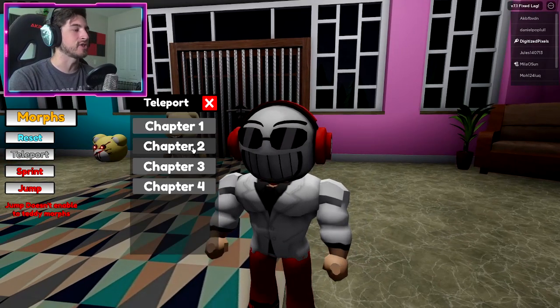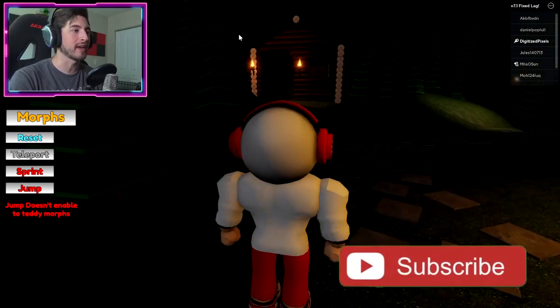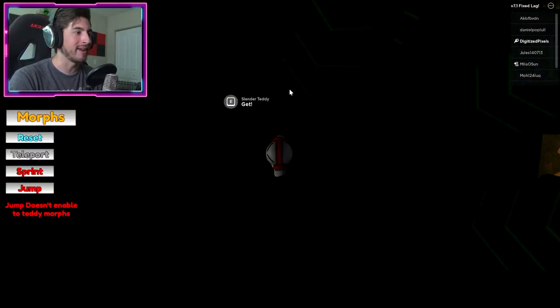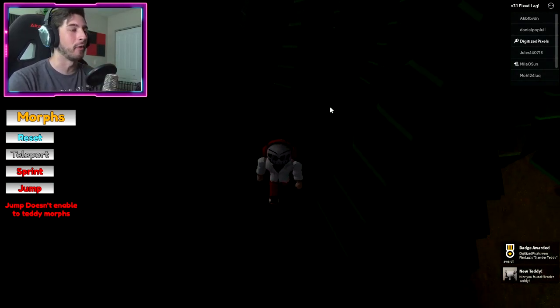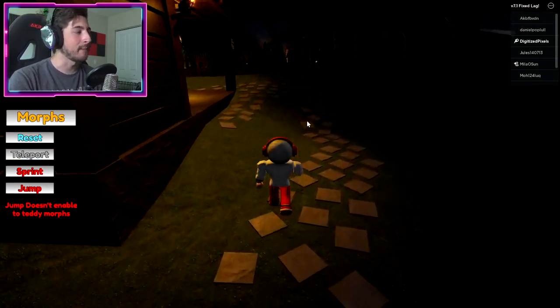Our first five are going to be at Chapter 2. First one is going to be Slender, so if you're looking at this cabin, go over here to the top area and there it is — Slender's tentacles, which is so scary. If you ran into that in the forest I would probably pee my pants.